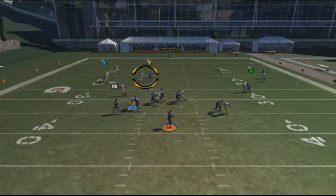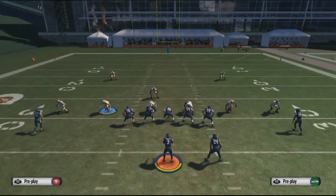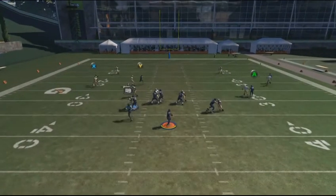You can see the separation the slot receiver is getting. Ideally, you want a fast receiver in the slot so he can get in there and get open. One other key thing: that slot receiver on the left does not get jammed at the line of scrimmage. The other slot receiver is getting jammed, but this guy is not — and that's what makes this route so effective, allowing him to get out and get open for the throw.